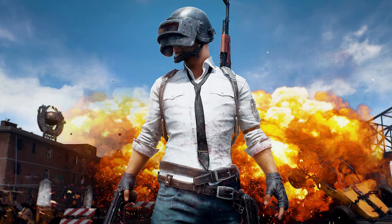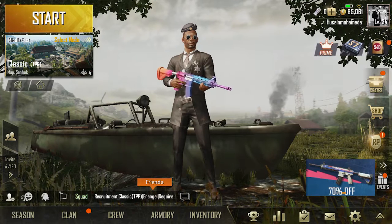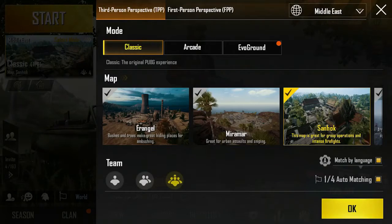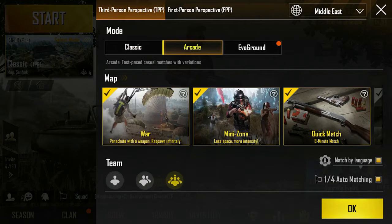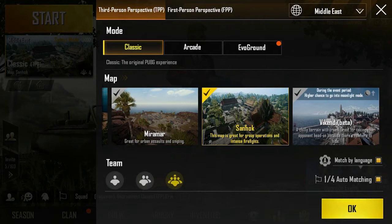I will present PUBG on mobile. Here we are on the home page — that's my character, those are the different grounds and maps. You can choose third-person or first-person perspective, and here are the modes: classic, arcade, and everground. I usually play on classic with different maps.